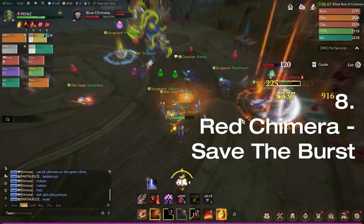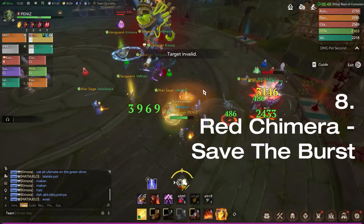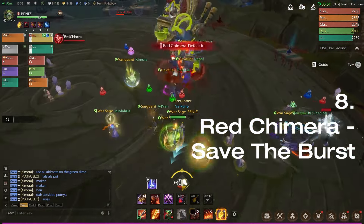While the tank is luring the boss to the center, the DPS should save their burst skills when attacking the red chimera.